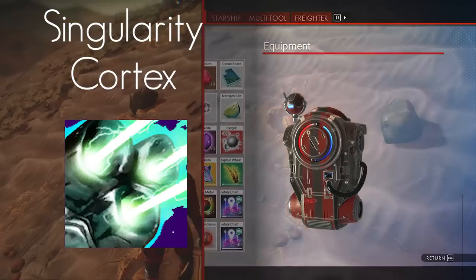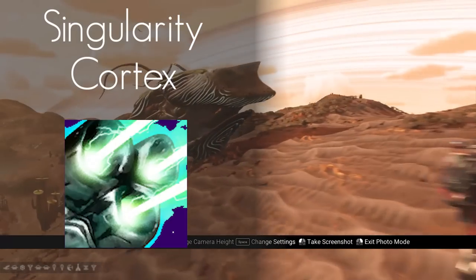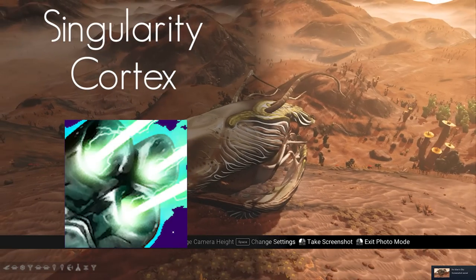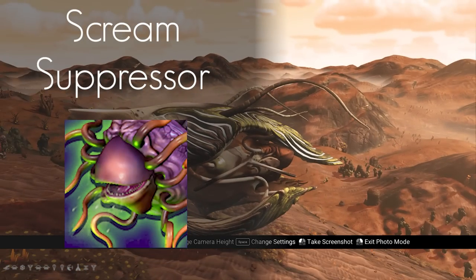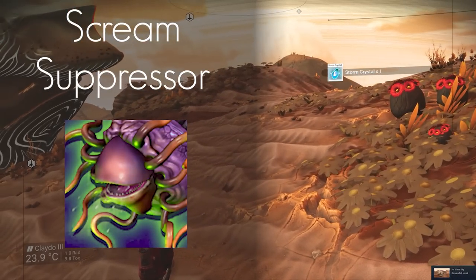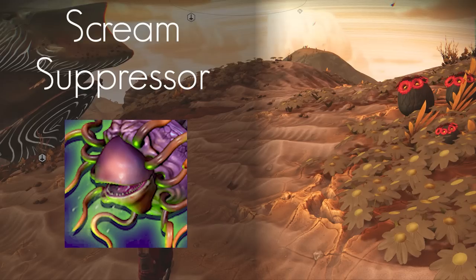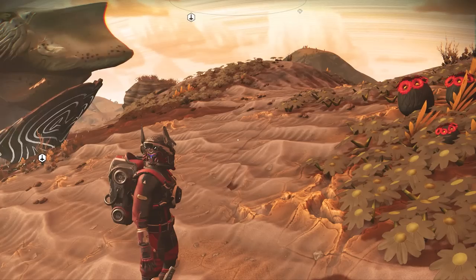Another very cool thing about this Hyperdrive is that it has built-in spectral class availability — it has access to all star colours natively without the need for extra technology. The only real downside is that there are 3 fewer modules to impart an adjacency bonus on other Hyperdrive upgrades. Next is the Scream Suppressor, which is your shields. It is supposed to be a symbiotic organism that prevents pain from being felt by the ship. It requires Pugnim to charge, which isn't too bad as it can be purchased from space stations.